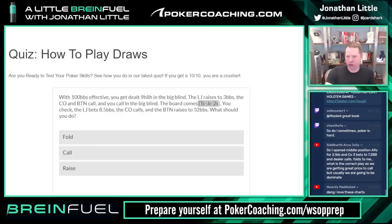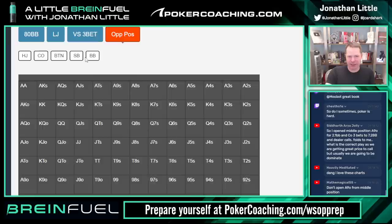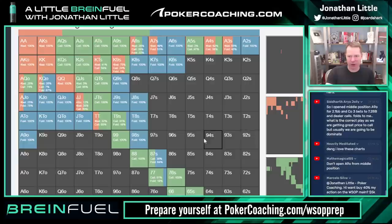You're in middle position with ace-nine offsuit, raise to 2.1 blinds, cutoff three-bets to 7.2, dealer calls, folds to you — easy fold. You have nothing. Ace-nine offsuit is not a good hand. Presuming we're deep stacked — say 80 big blinds deep — ace-nine is an easy fold, ace-ten is an easy fold, ace-jack is an easy fold, king-queen is an easy fold, king-jack is an easy fold. When you have nothing, fold, especially if the opponent's range should be very strong.